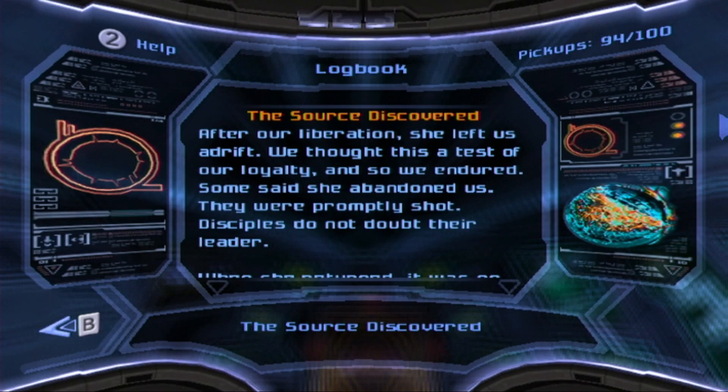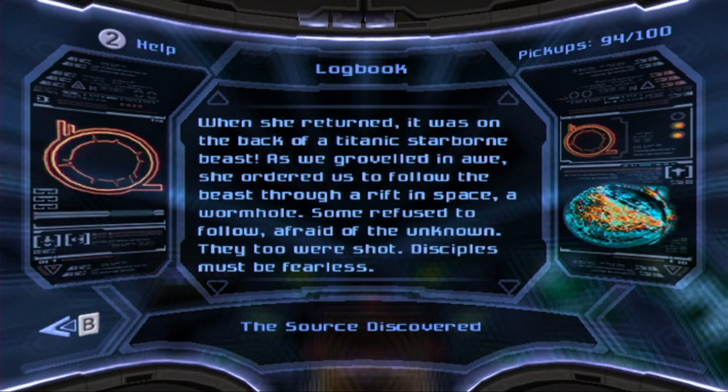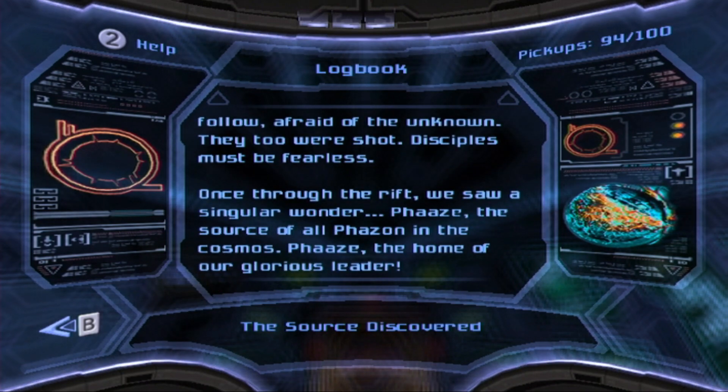The source discovered. After our liberation, she left us adrift. We thought this was a test of our loyalty and so we endured her. Some said she abandoned us — they were promptly shot. Disciples do not doubt their leader. When she returned, it was on the back of a titanic starborn beast. As we groveled in awe, she ordered us to follow the beast through the rift in space — a wormhole. Some refused, afraid of the unknown. They too were shot. Disciples must be fearless. Once through the rift, we saw a singular planet, a singular wonder — Phaaze, the source of all Phazon in the cosmos, the home of our glorious leader.